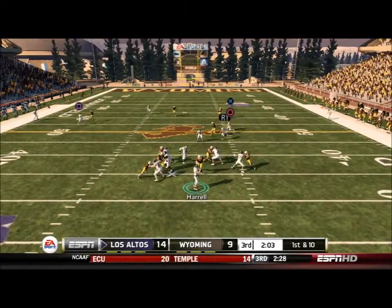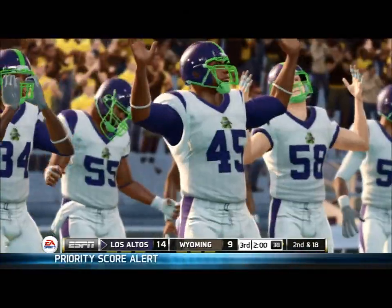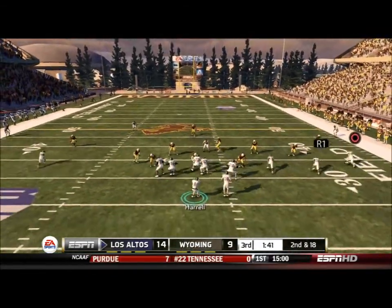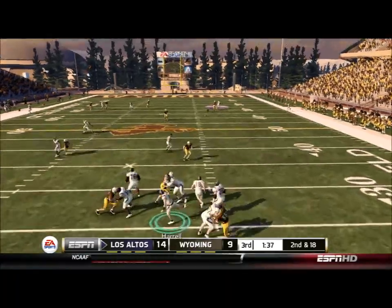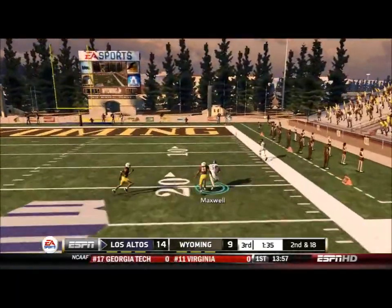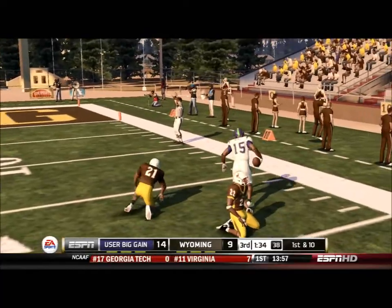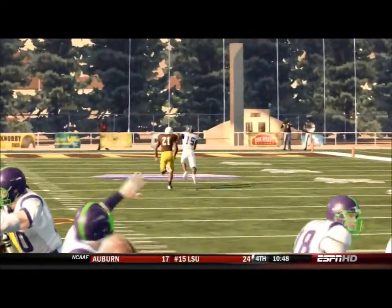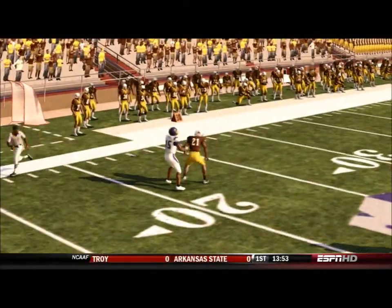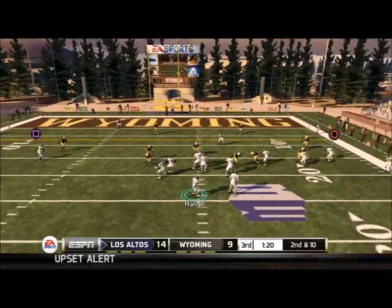We come back on offense, 1st and 10 in a bunch formation. Harrell has plenty of time but I can't throw it soon enough and we take a sack. On 2nd and 18, no one's open but we go deep anyway. It's a dangerous pass that should have been picked, but Maxwell comes up with it — that must be the play of the game. It was a little under-thrown and should have been intercepted, but Maxwell came up with it.